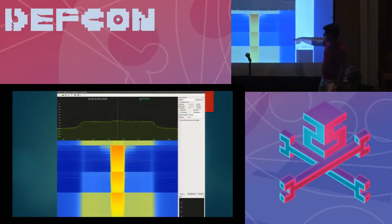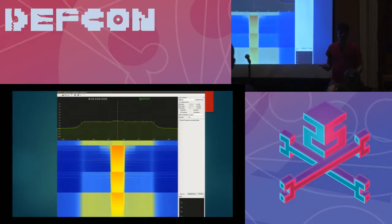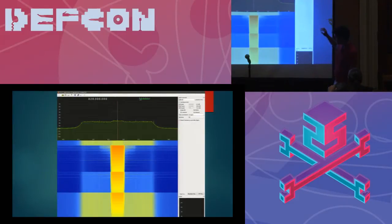As the BladeRF tunes down its gains depending on the incoming signal, you actually notice that the background noise floor is also decreasing. Because when you have your LNA gain, RxVGA1 and RxVGA2 all the way high, you're also amplifying a lot of thermal noise. This deeper blue on the peripheral is actually from the thermal noise floor.